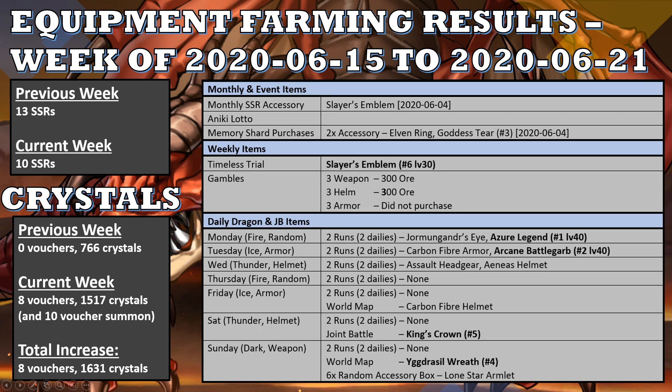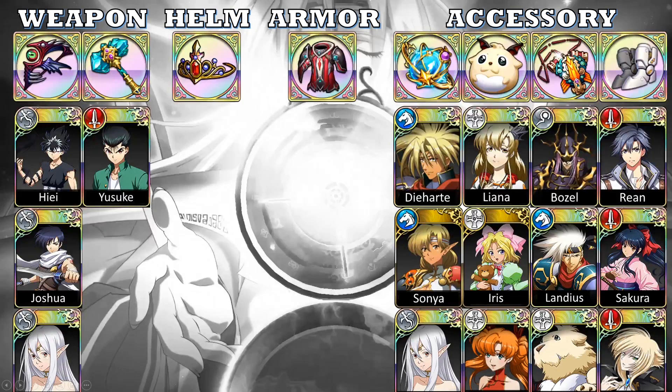In terms of actual gear that I really want, it's pretty bad because I didn't get a single one of the items shown on this page. So Extreme Magic Bow — I continue to want them for Hiei, Joshua, and Zerida. Numeir's War Axe — I need one for Yusuke. Tenyo's Headdress — you really want one for every single holy or demon character. For armor, Last Rites — pretty much the same; you want one for every flyer or assassin, and Yusuke can use one too.